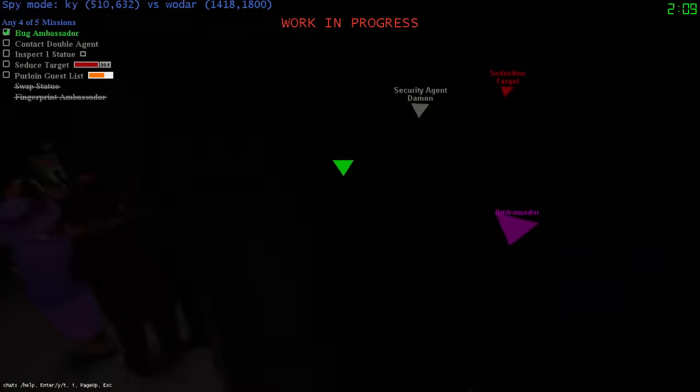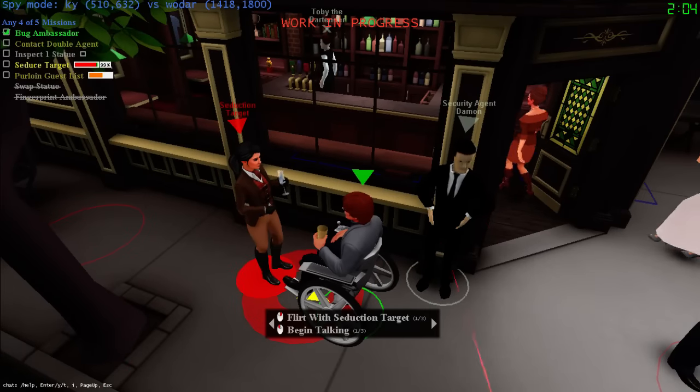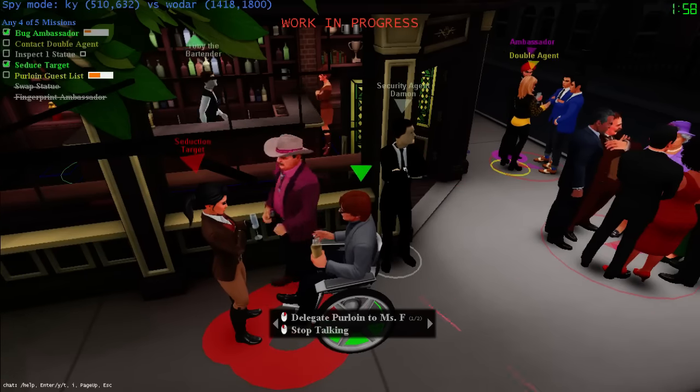I only need 1% so let's go opposite - he's going to expect if I'm seducing her that I'll go right up next to her, but since she's opposite of me that makes me less suspicious. Now if I could just inspect the statue or contact double agent - that's probably what I'm going to end up doing.